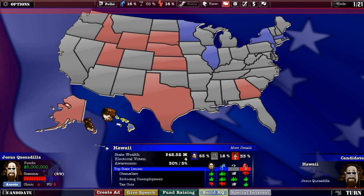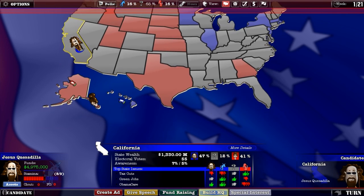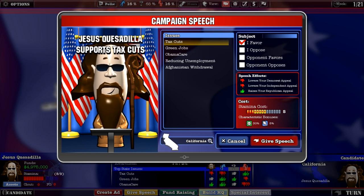We already start out with a couple of states in our favor. I chose Hawaii as my hometown just because that's where I'm actually from. I don't know why they put Alaska down there — it's kind of stupid that geographically they think Alaska's right next to Hawaii. But whatever, let's go ahead and take control of California. I should probably look at which states are swing states and which ones count for more votes.